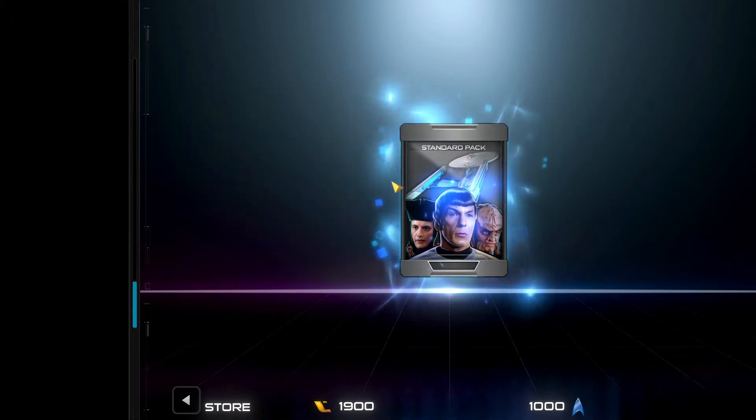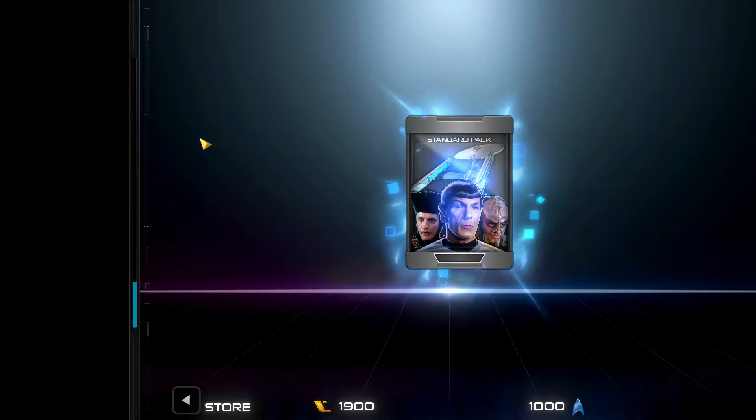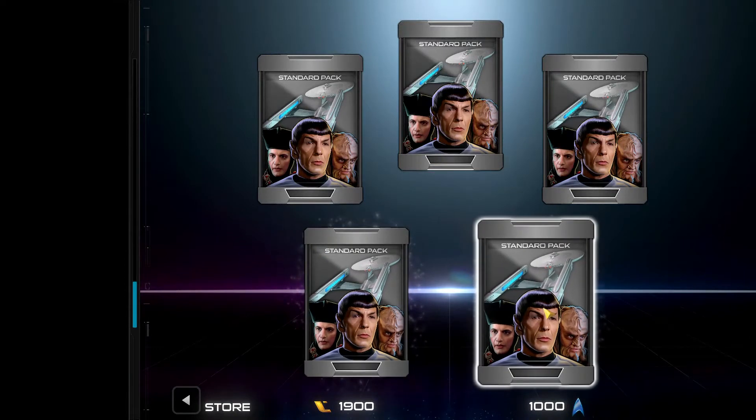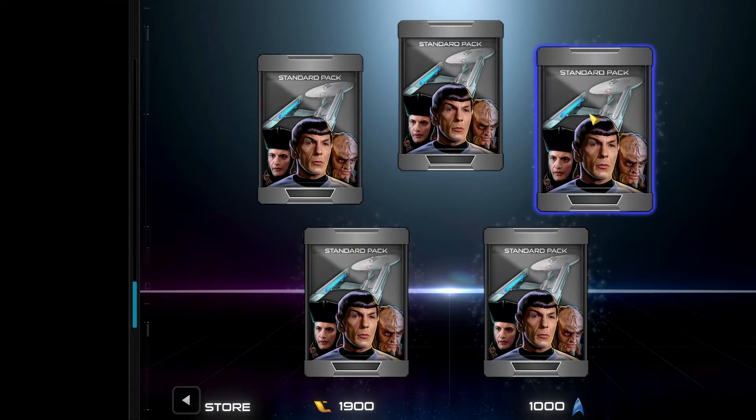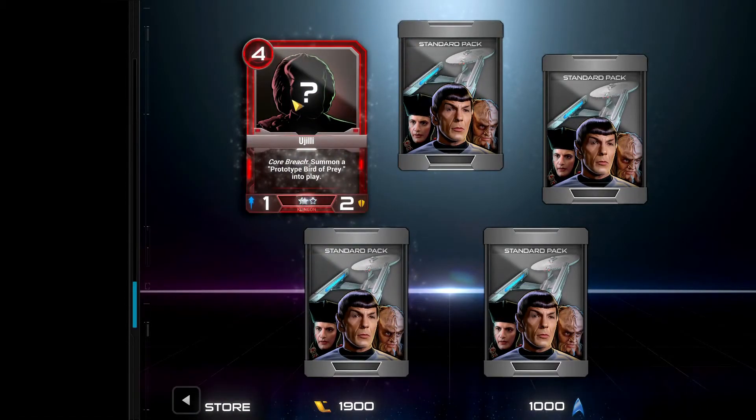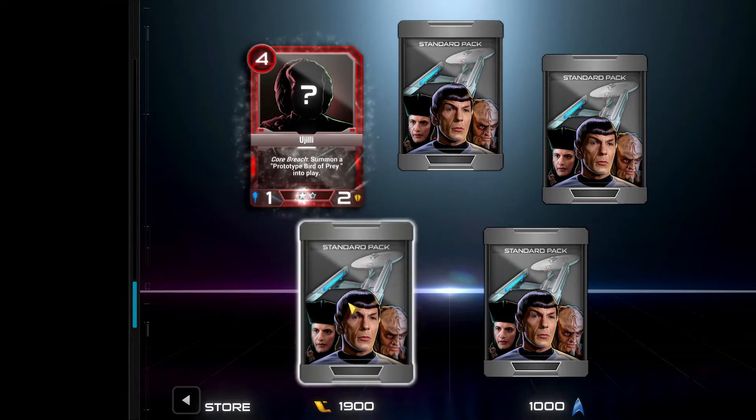Very much like Hearthstone, we actually had to drag the pack over to open it. We have Genie, Core Breach - summon a prototype Bird of Prey into play. Core Breach is essentially their version of Deathrattle. So when this character dies, it will generate a prototype Bird of Prey.